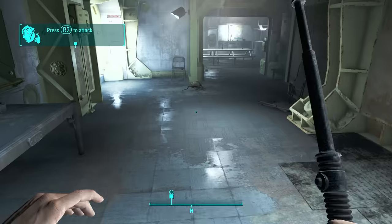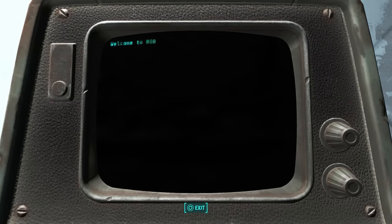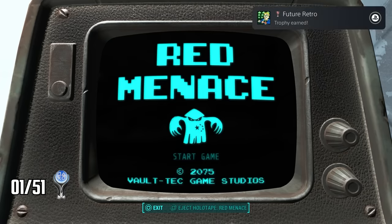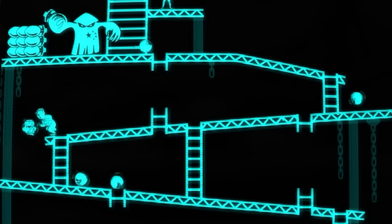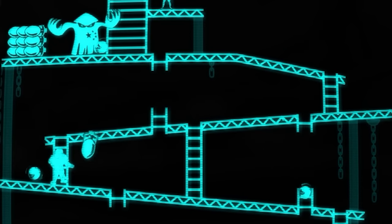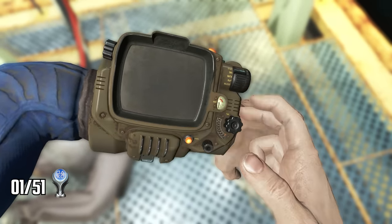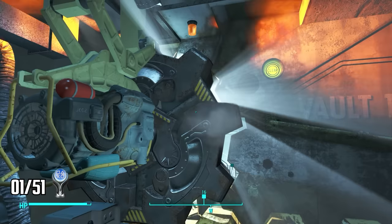I awaken again, still not knowing how much time has passed. I find a security baton which I use to annihilate some rad roaches and come across a terminal. I notice there's a game loaded into it, and upon booting it up I get my very first trophy: Future Retro. I was destroyed immediately, but pick up a power armor upgrade — no way I'm dying again.